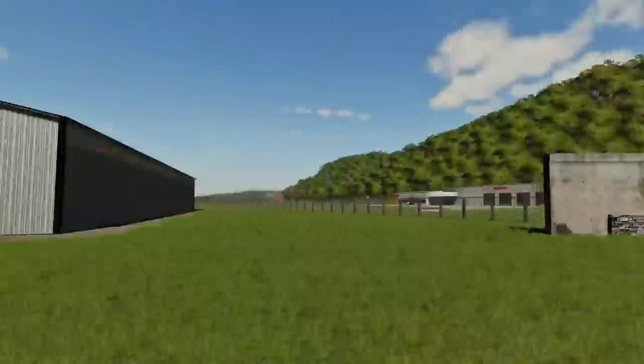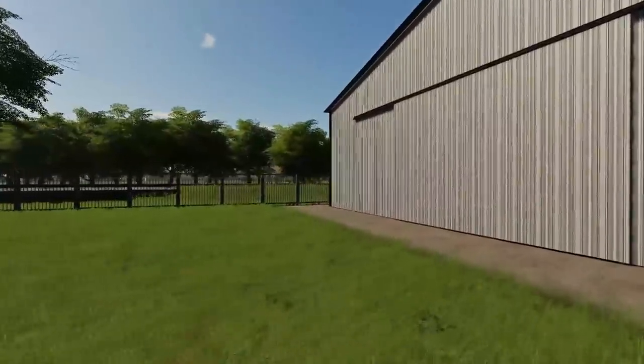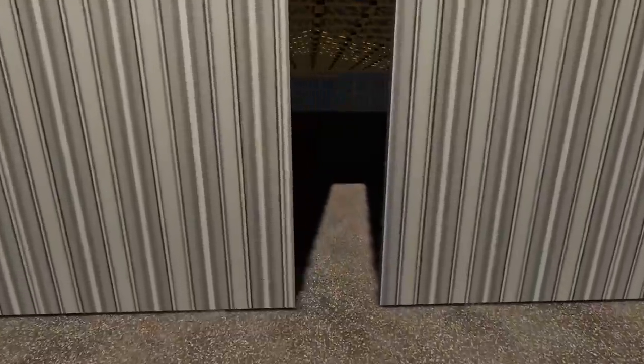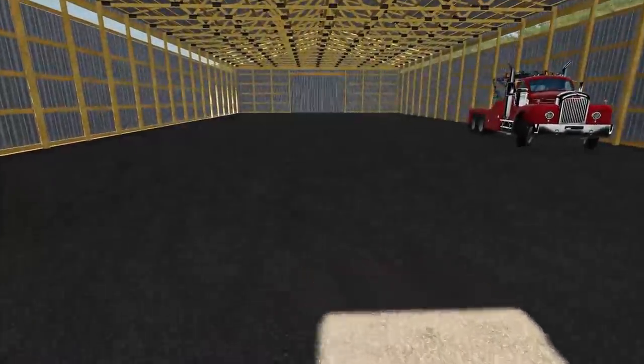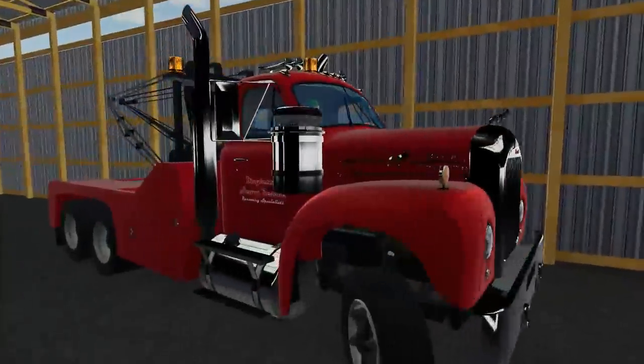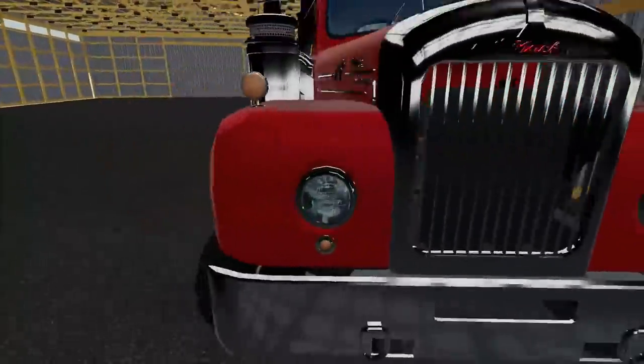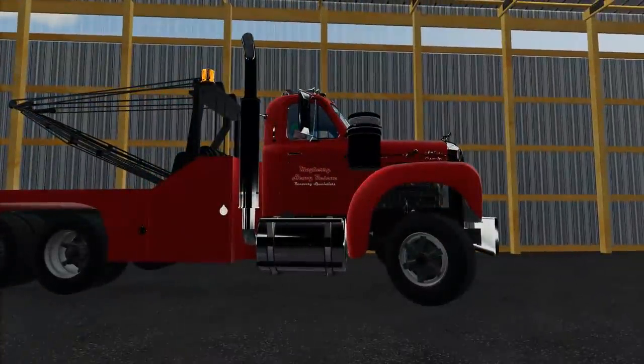We're here at the repo shop. Full disclosure, this is on a different map — unfortunately we couldn't get the tow hooks to work on the 80s series, so we're doing this on a different map. A little bit of stuff is gonna be changed, but all in all it's pretty much the same. Anyway, we're gonna jump in this nice looking Mac Wrecker. Man, this is a nice wrecker. Let's jump in and get going.